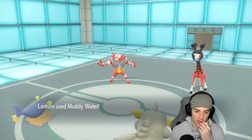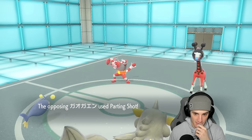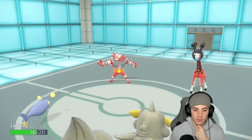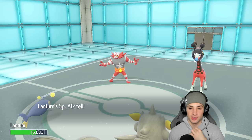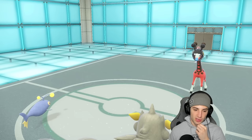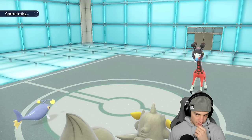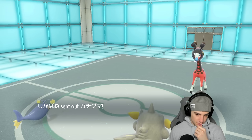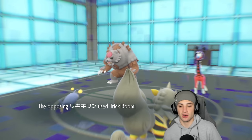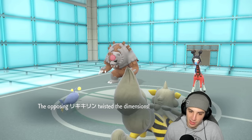Lantern gets out of there and chances are Trick Room is popping now — I should have gone Ursaluna. They bring out their Ursaluna and pop Trick Room at the same time. Yep, they pop Trick Room, they got Ursaluna out. I was thinking I could E-Speed but I can't really E-Speed under Trick Room. I might just go Muddy Water, or hard swap into Dragapult, or hard swap into my Ursaluna. Their speed is rather high — I didn't realize how fast their Ursaluna actually is.